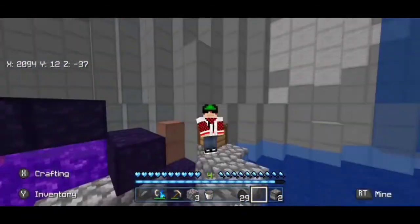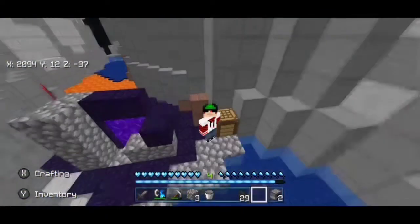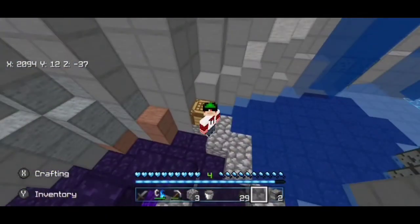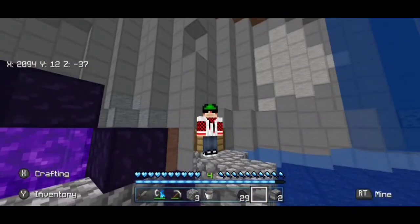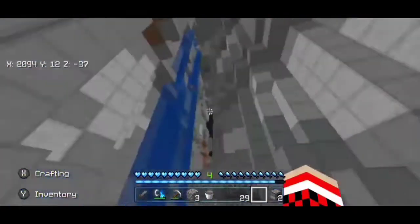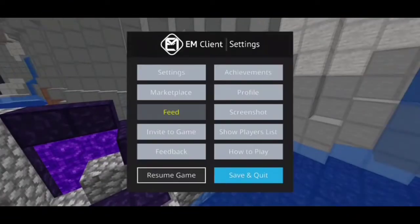I forgot to turn off my PVP texture pack, but I'm in my survival world right now. I'm going to show you guys how to reduce lag — this always happens to me when I'm playing multiplayer games. It's pretty easy and pretty simple. First of all, you guys want to go to the settings.